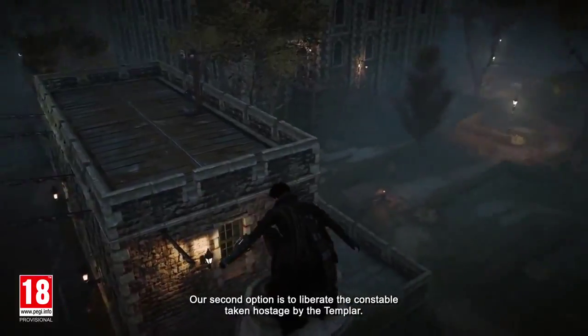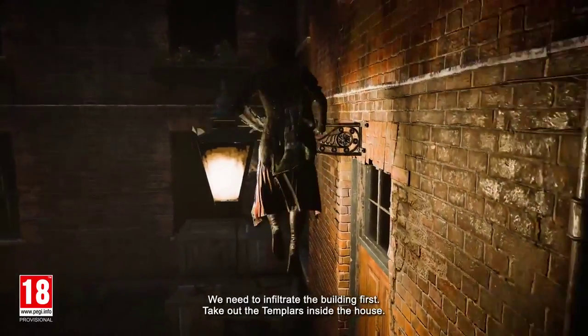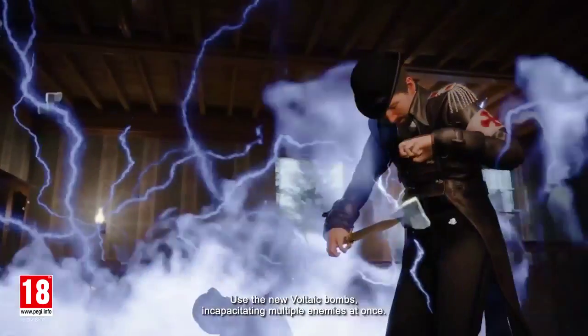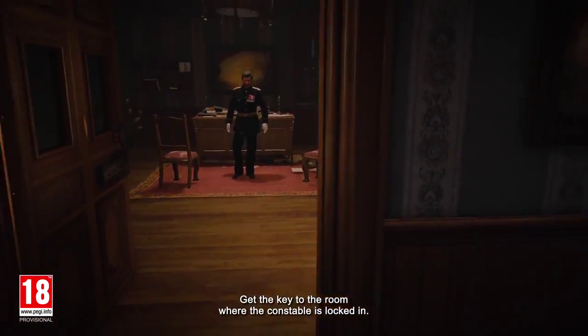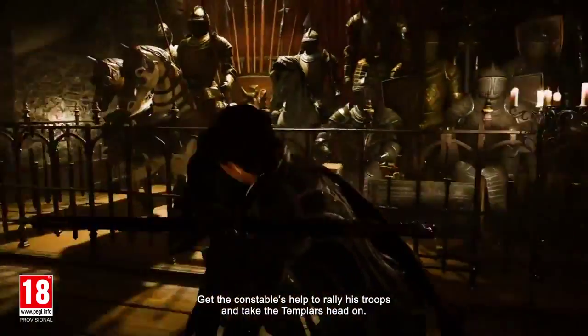Our second option is to liberate the constable taken hostage by the Templar. We need to infiltrate the building first, take out the Templars inside the house using the new Voltaic Bomb, incapacitating multiple enemies at once. Then get the key to the room where the constable is locked in, get the constable's help to rally his troops, and take the Templars head on.